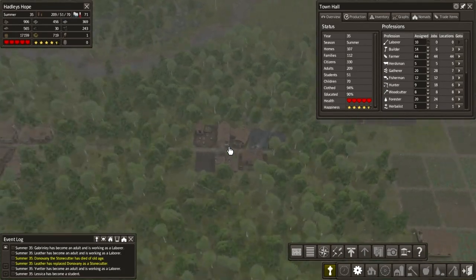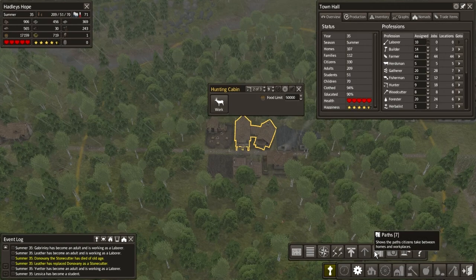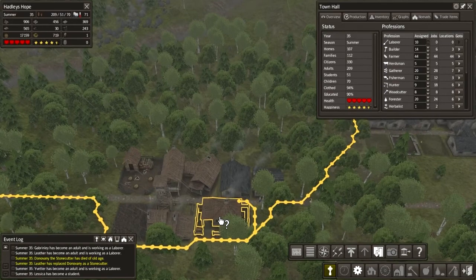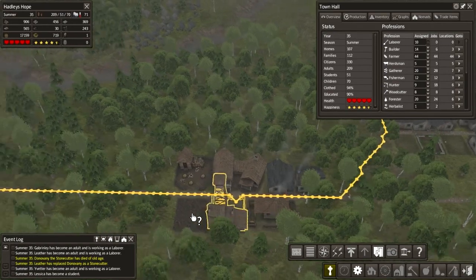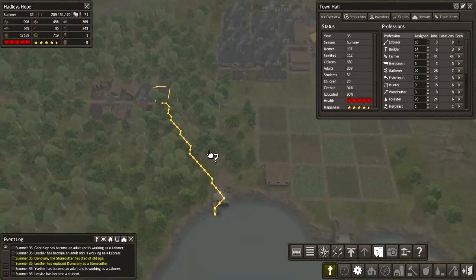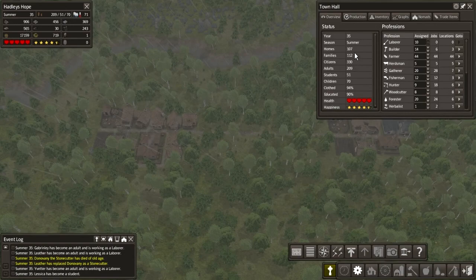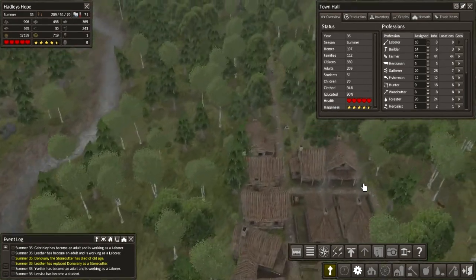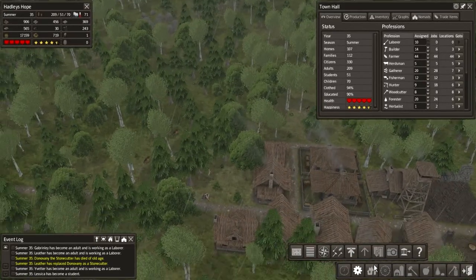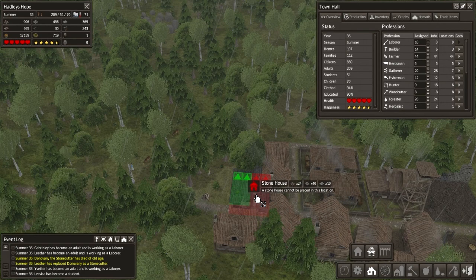We've got a lot more builders than we currently have things for them to do. They're working there, they're working there. We definitely need to put some more housing in — Family 112 — yeah, we definitely need more housing. So let's do a bit of that now.